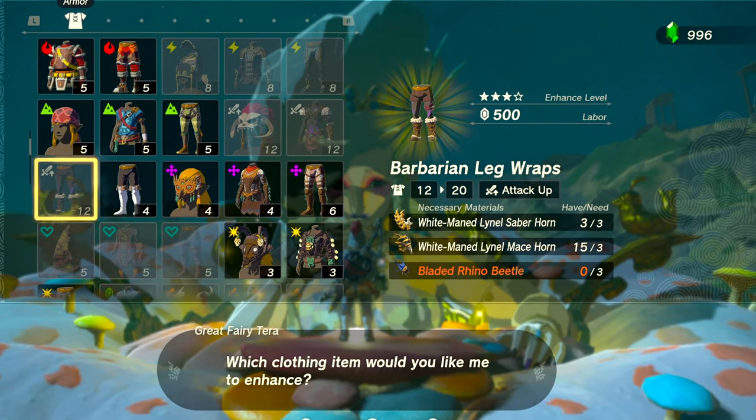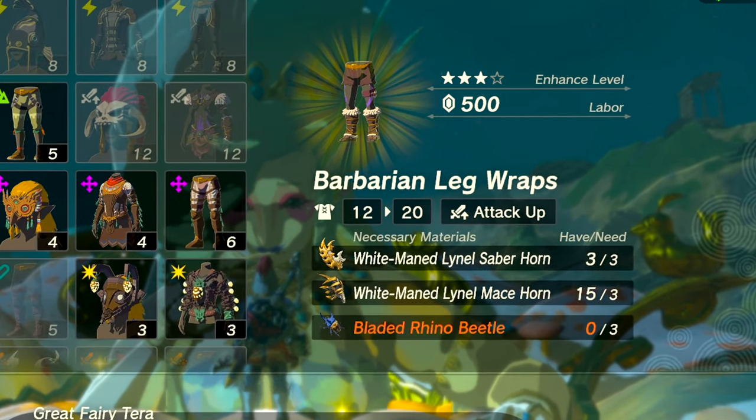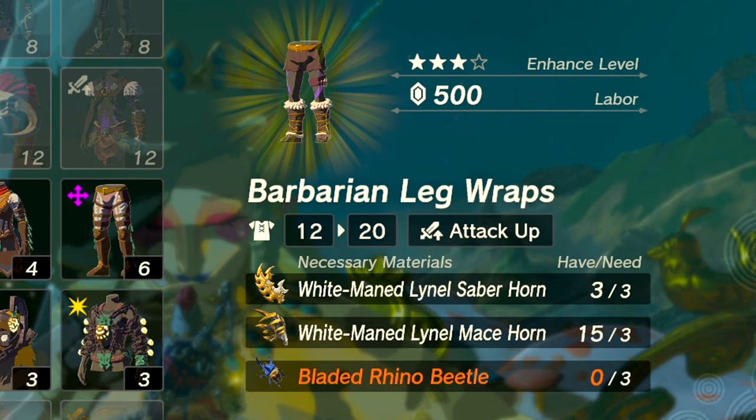Bladed rhino beetles are the blue kind that are needed to increase the power of the Barbarian armor set when you enhance the pieces to the third stage.